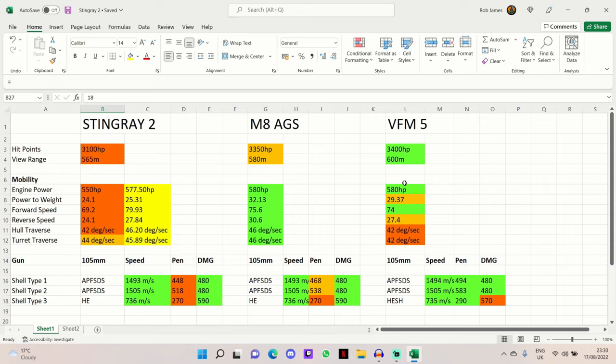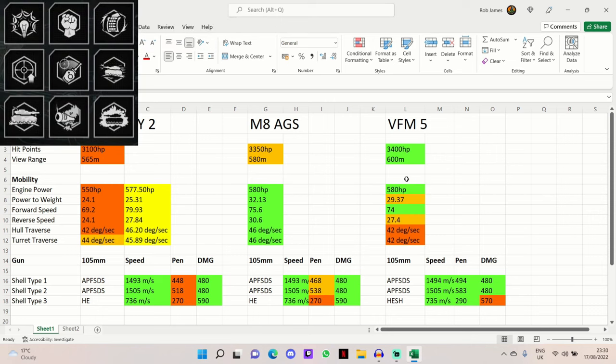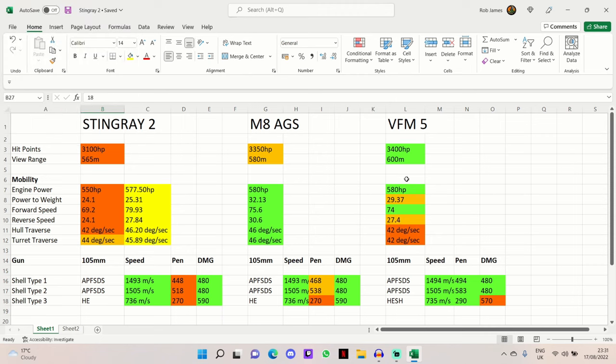For equipment on the Stingray 2 I run advanced loader, advanced powertrain, and traction system. On my commander I run sixth sense, spawn leader, rapid loading, steady aim, snapshot, run and gun, camouflage expertise, muffled shot, and green thumb. I run those last three concealment perks to get as much out of concealment as possible — even though it's a fairly large light tank, you can hide in dense foliage. The gun handling perks help the gun handling, rapid loading helps the DPM, and the equipment helps mobility.